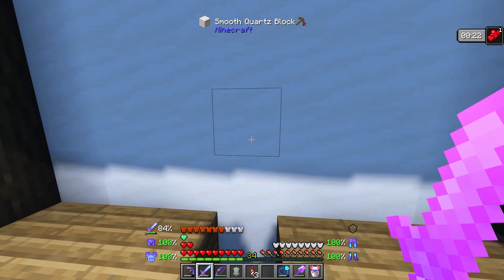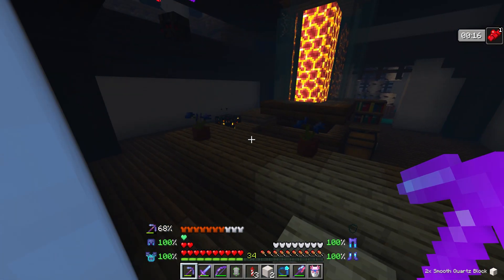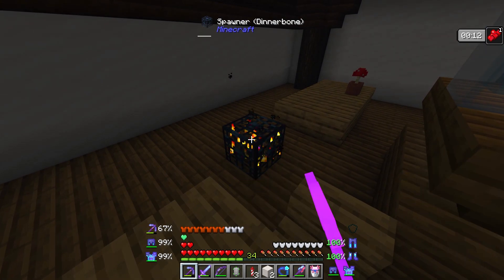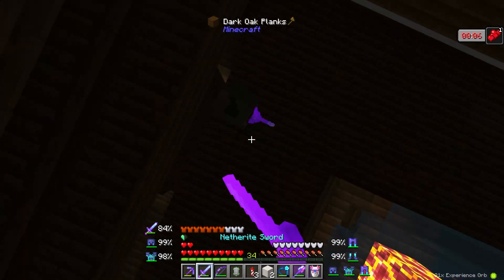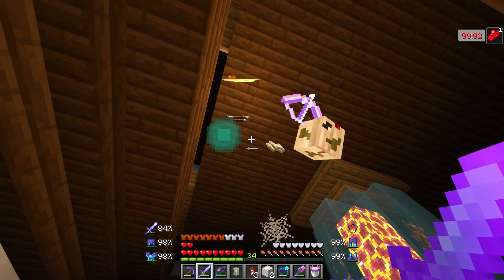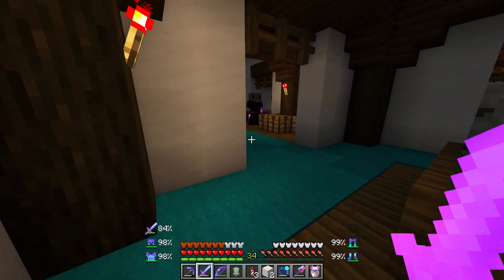First of all, how do we even get in here? This is quartz blocks. What are you? That's a Dinnerbone. Is that a spider — what even is that? It's just a spider head. It said Dinnerbone, so whatever it was, I guess it was meant to be upside down.